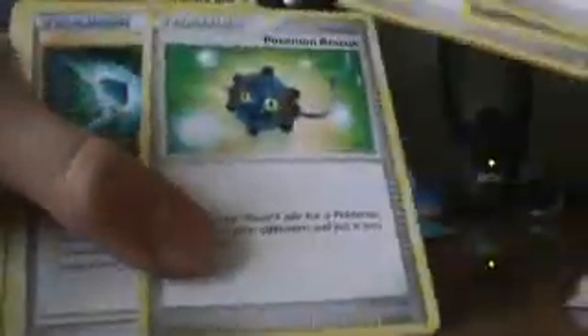Now, some Trainers, Supporters, and Stadiums — I haven't done much editing here. Buck's Training, two Roseanne's Research, a Rare Candy, Rival, two Bebe's Search, a Pokemon Rescue, a Good Rod, two Expert Belt, two Pokemon Collector, a Professor Elm's Training Method, a Twins, a Pokemon Communication, and a Black Belt.